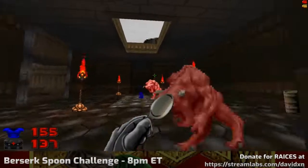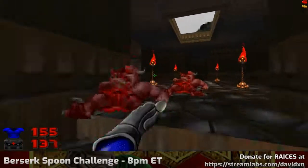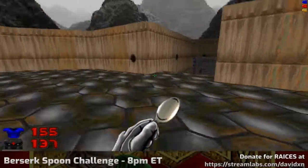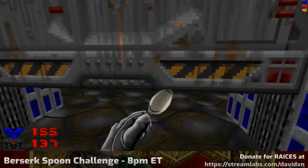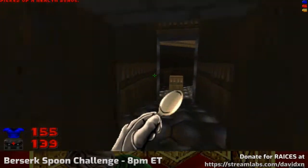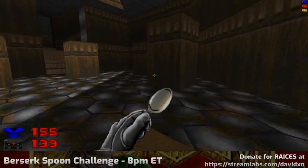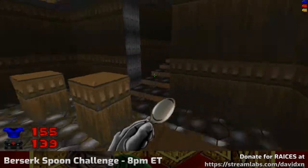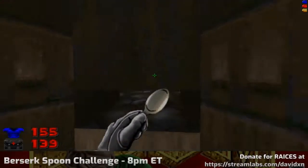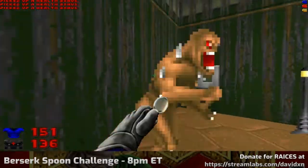I'm going to sneak through these barrels again and come back up. I'm trying to think of any places where I need to destroy barrels in later levels, because that is also going to be a problem. The Berserk Fist is especially effective against demons — just enemies that can't projectile fire back at you. It's great for saving ammunition in that way.